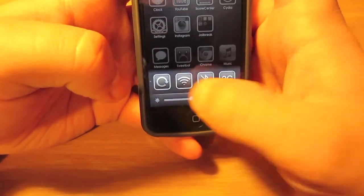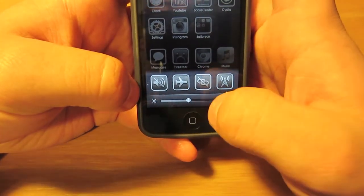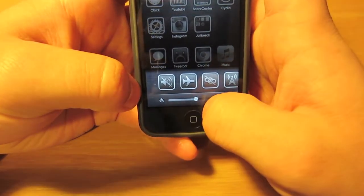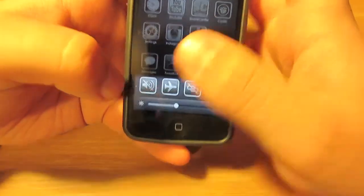If you swipe one more to the left, you get some great toggles — you have your rotation lock, Wi-Fi, Bluetooth, 3G, mute, airplane mode, tethering, and a hotspot, as well as a brightness slider down here, which is actually really hard to get to sometimes. Again, this is OXO. It is in the Cydia store and it's an improved multitasking switcher.